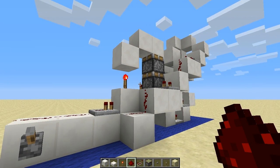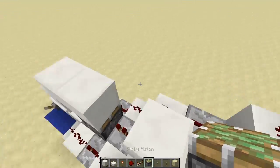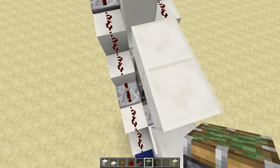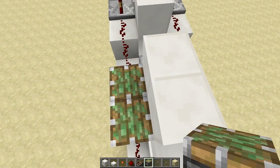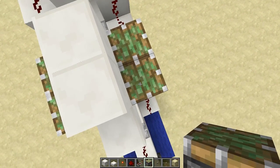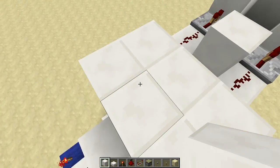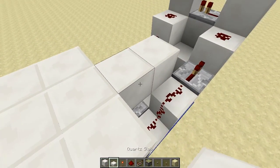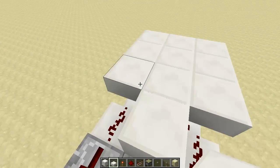We can then place our first set of pistons for the floor and the first wall. We hop up here, sneak over the edge and catch the side of the top piston in the double piston extender, and then place a piston next to that one as well — piston on the side and piston there. Then we can fill in our door material on the floor, another block there, and at this point we need our upside-down slabs here and here so that we don't cut the wires.